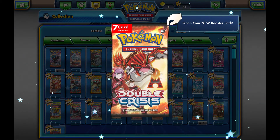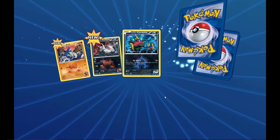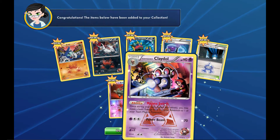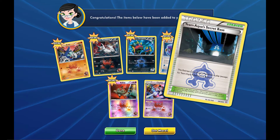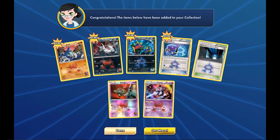Double Crisis — what do we want here? We want a Team Magma Secret Base. Can we get it? We do not hit it, but we do get a Team Aqua Secret Base. We also get a holo and a reverse holo, which is pretty cool.